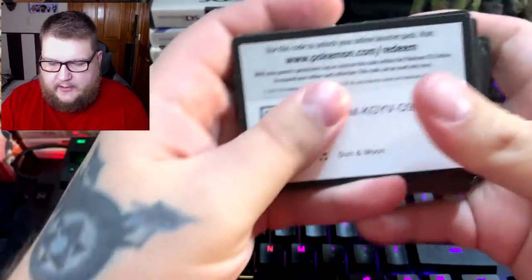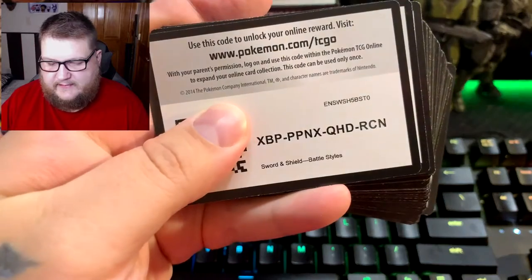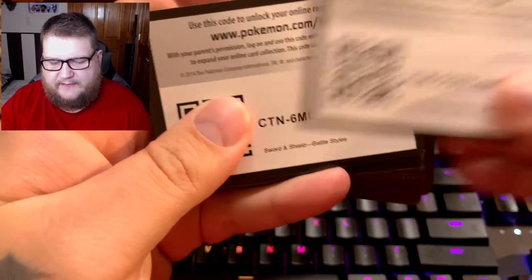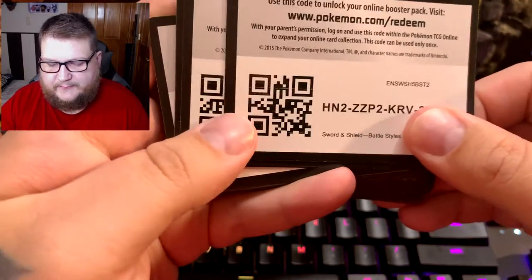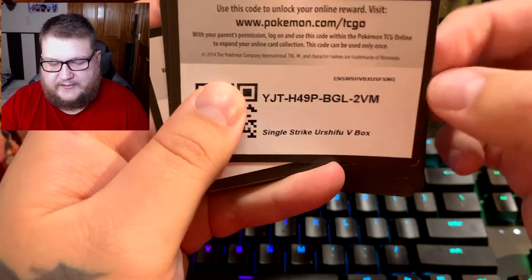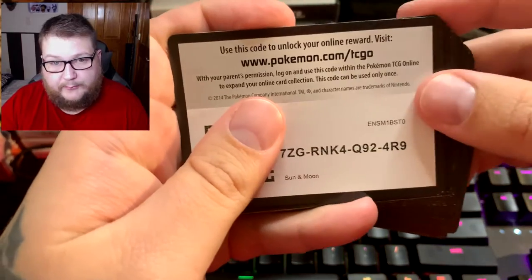All right, here we go for the first code. I'm going to cover up the QR code so you can't grab that — I want to make sure everybody gets some. We have a great mix: there's Battle Styles, some Shining Fates, and a few other things. There's Darkness Ablaze, Crimson Invasion, the Airs of Who Single Strike V Box, the Collector's Chest, and Battle Style packs. We did open up a booster box of Battle Styles recently.